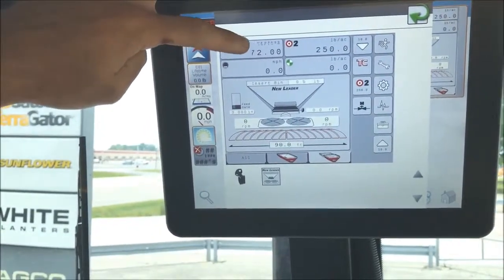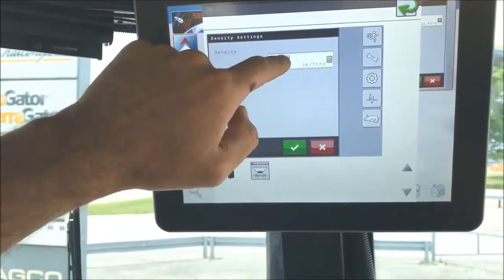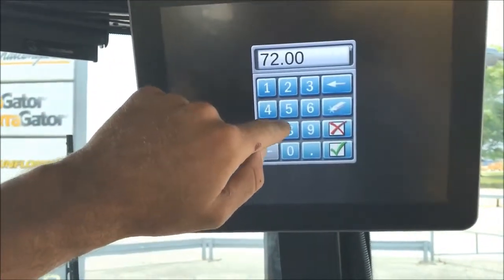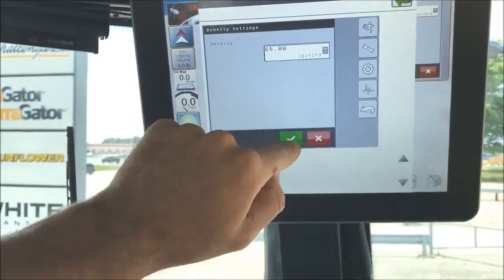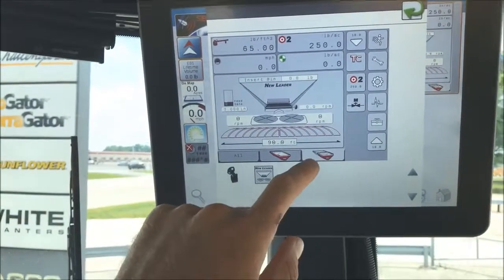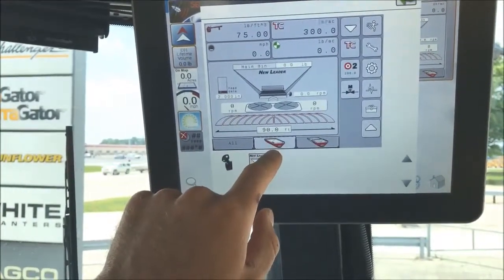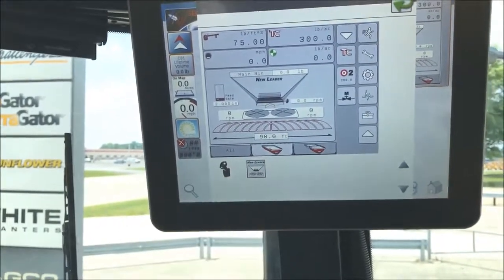In the upper left-hand corner is where you'll put your product density. Once you highlight that, press on the number, and you can type your number in. Hit the green check mark, green check mark again, and you set your product density. You'll need to do that to both bins, so you'll have to toggle back and forth to change your settings.